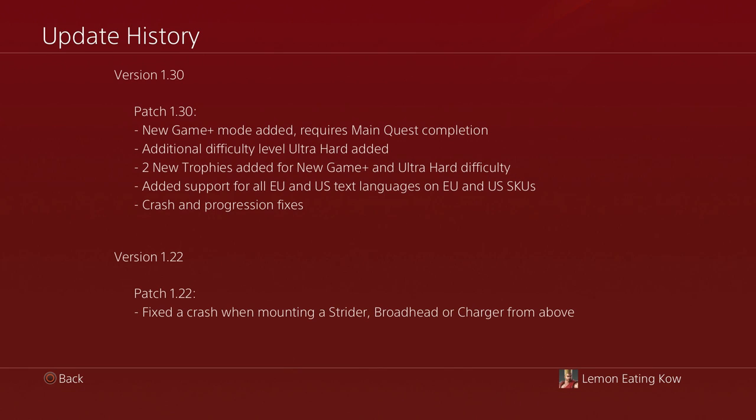The big new features coming with patch 1.30 are the new game plus mode, a new ultra hard difficulty, two new trophies, some bug fixes, and some new armor and weapons.